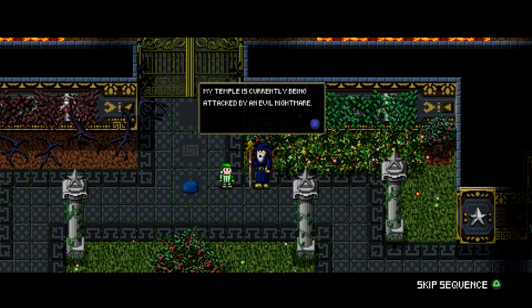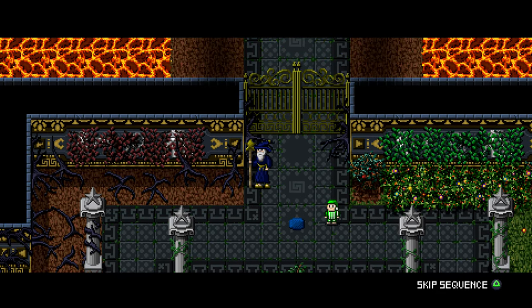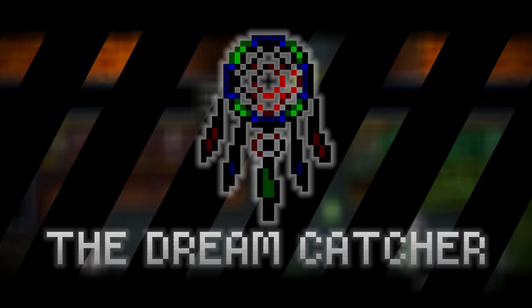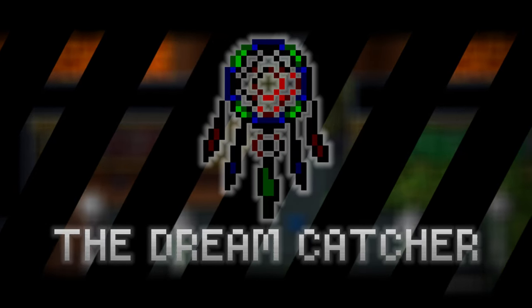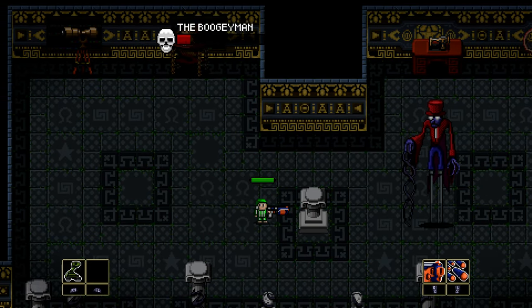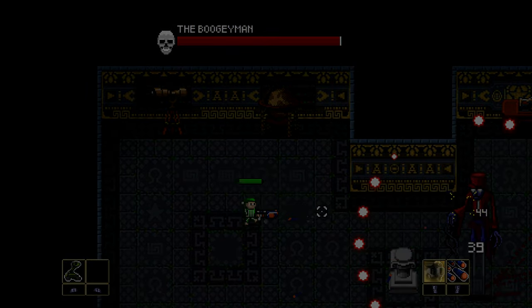The Sandman confides in you that nightmares are spreading all throughout the dream realm. He also warns of an artifact known as the Dreamcatcher, that, if in the wrong hands, could bring devastation to all the dreams throughout the world. With this knowledge, you proceed to try and secure the Dreamcatcher. But before you can secure the artifact, you're thrown into battle against the big spook himself, the harbinger of nightmares, the Boogeyman.